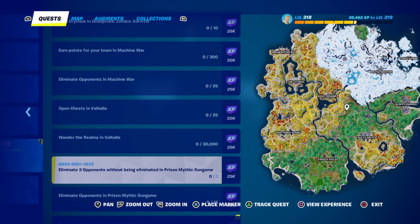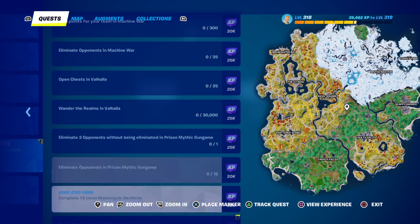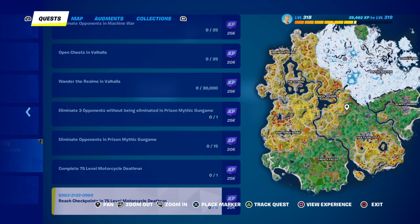Eliminate 3 opponents without being eliminated in Prison Mythic Gun Game, and eliminate 15 people in Prison Mythic Gun Game. Complete 75 levels in Modified Cyclical Death Run — you can knock both of those out in one go once you start the mode.